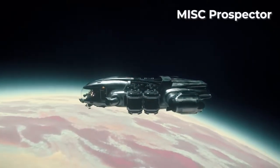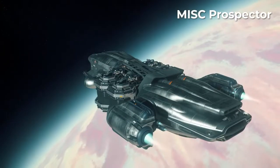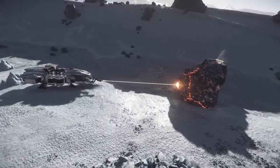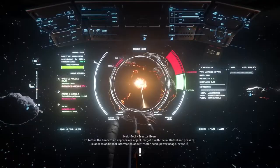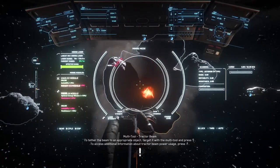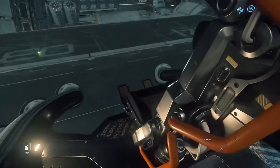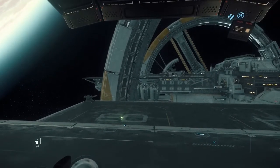At number 7 we have an obvious choice — the MISC Prospector solo mining ship. There's currently only two mining ships in the game and the Prospector is more practical and affordable. At 2 million Alpha UEC, it's not super cheap, but as you figure out how to maximize your earn rate, 2 million will start to feel like chump change. Mining is arguably one of the fastest ways to make money in the game, and this ship will let you earn enough to buy pretty much whatever you want. The Prospector has fantastic visibility for searching for rocks and a very easy transition between piloting and mining modes. It also comes with a bed for logging out in the middle of a lengthy mining operation. If chilling out and cracking space rocks is your jam, then the Prospector is what you want.